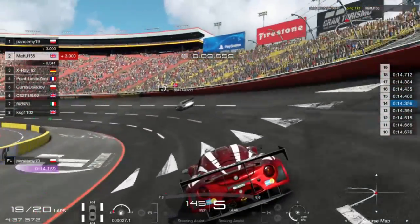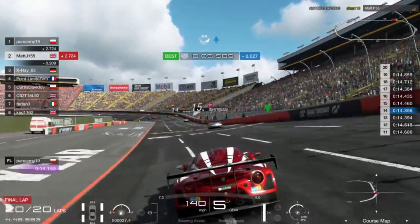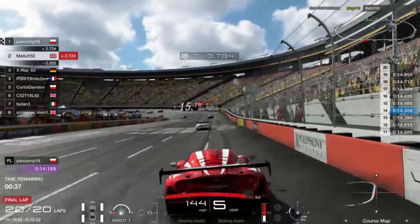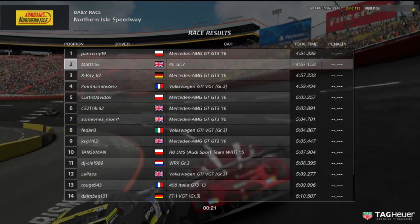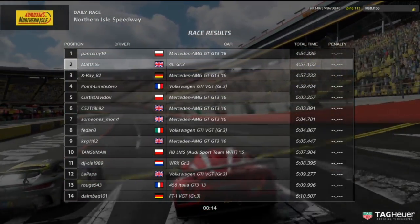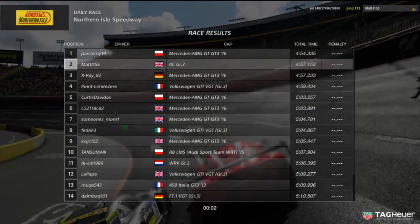19 laps completed now — we're on the final lap. Can 3rd place actually pass me into 2nd? 1st place is just gone — I forgot about him about ten laps ago. That was a very good line through that corner. 15th place has put it into the barrier and we've finished — 2nd place for me. Not too bad, not too bad, considering I don't have access to the Mercedes. Look at it — the top seven places are almost all in Mercedes, there's a Volkswagen in 4th and myself in 2nd. I seem to have picked the wrong car, but never mind because I still came 2nd. That will contribute to my driver rating and my sportsmanship rating too, because I didn't really have too many crashes.